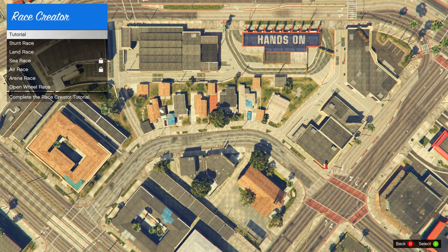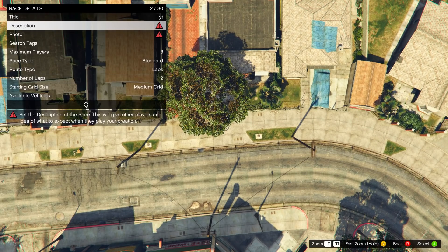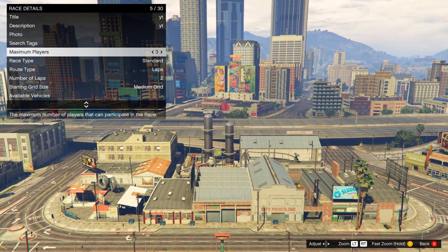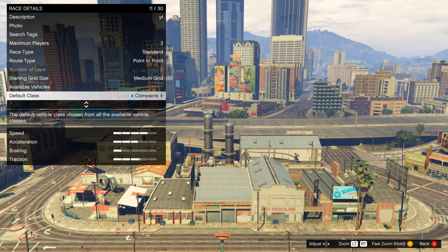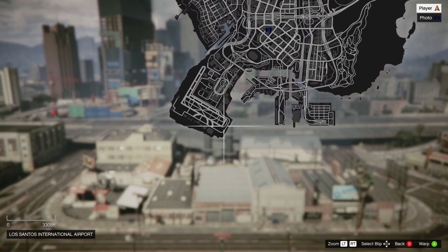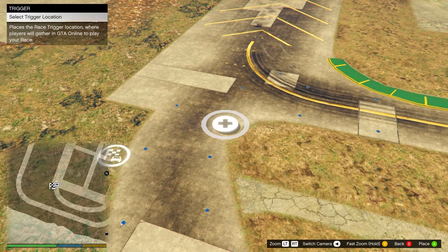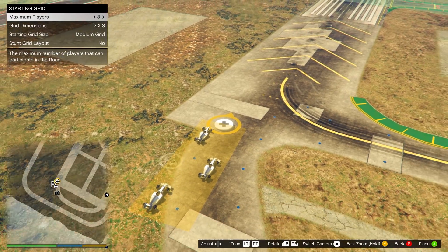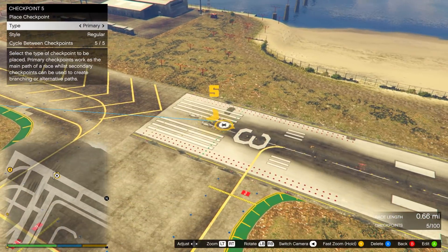When loading, create a race and make a new land race. Fill in the title and description — these don't matter, they can be anything you want. Set max players to 3 and set the route type to point to point. You can choose any supercar or F1 car to make this process a tiny bit quicker. Open your pause menu and warp to the airport. Place a trigger anywhere — it really does not matter. Take a photo of anything for the lobby camera. Then place checkpoints until the race is at least 0.60 miles long, basically until the caution icon goes away at the bottom right.